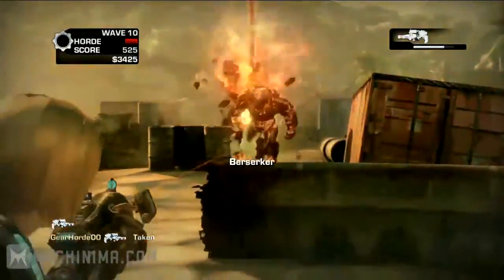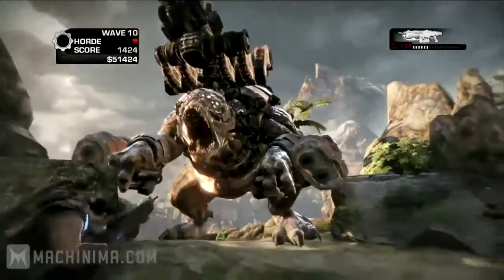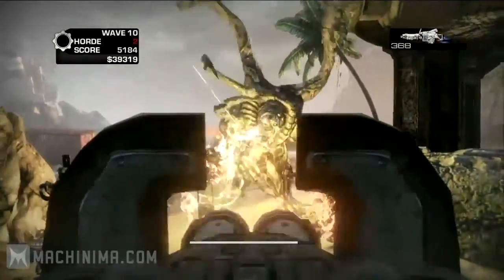And here's a final heads up. Every tenth wave is a boss wave, and Queen Mira will unleash the full fury of the Locust Horde and the dreaded Lambent.